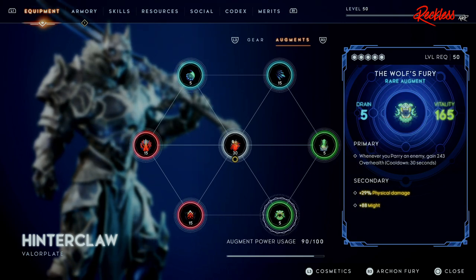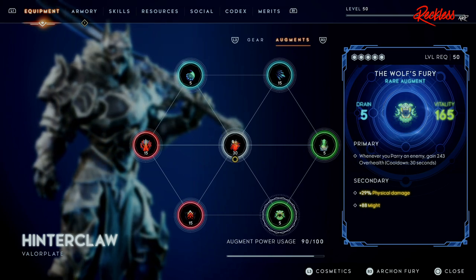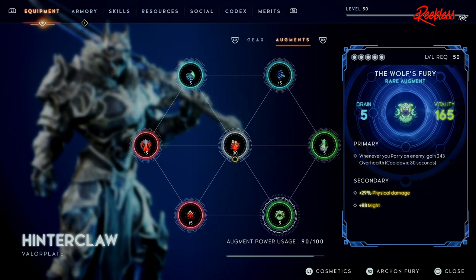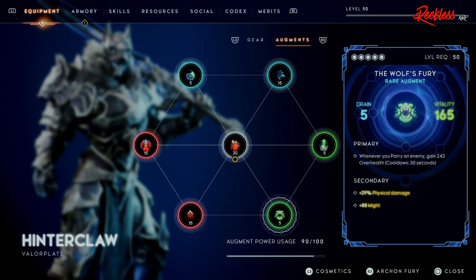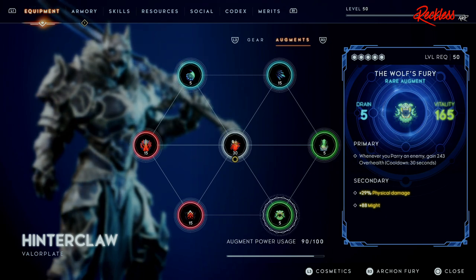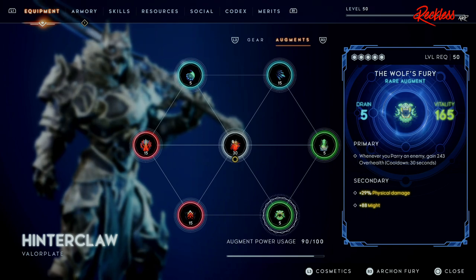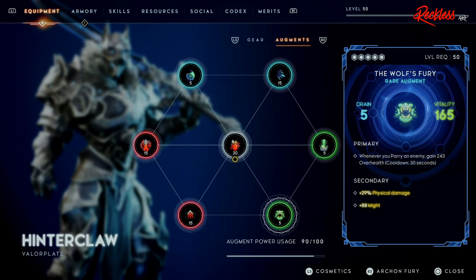Next we have the Wolf's Fury augment, and this is a rare augment. It gives me 5 drain and 165 Vitality. The primary is: whenever you parry an enemy, gain 243 over health — which actually helps with the Zweed's Embrace ring mentioned earlier. The secondary stat is plus 29% physical damage and plus 88 Might.